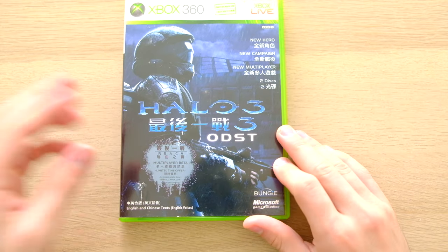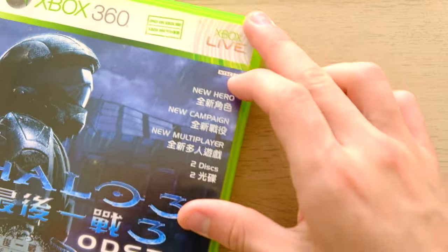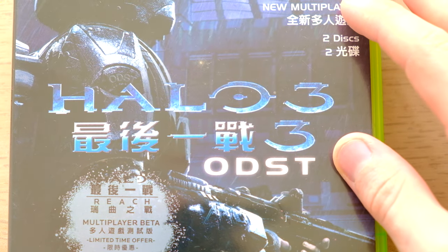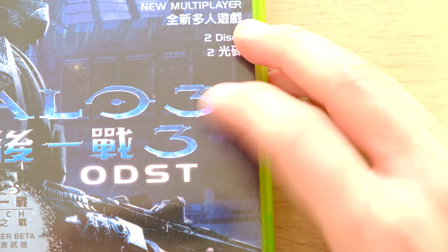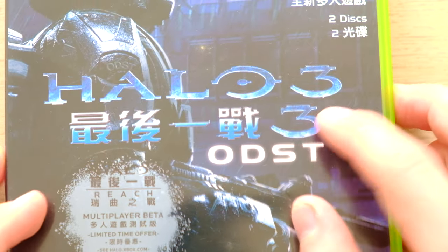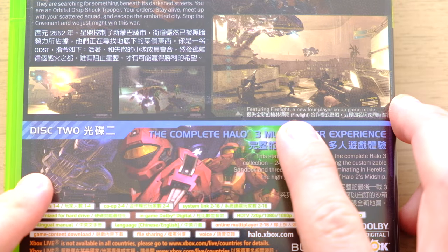Everything is more or less the same, except there are Chinese translations next to pretty much everything — even at the top saying 'Only on Xbox Live.' I think this is funny because they put 'three' twice, like 'three' wasn't worth translating — it was kept as a separate thing. With Chinese-to-English translations, they keep words they couldn't really translate or didn't have a specific word for. For example, the year dates for 2552, the title ODST, and even the word 'Firefight' there are all untranslated.